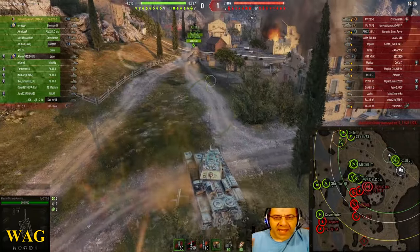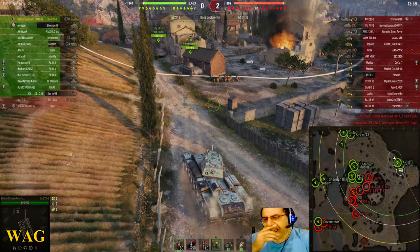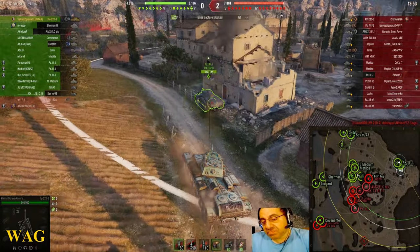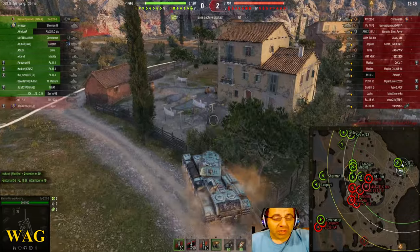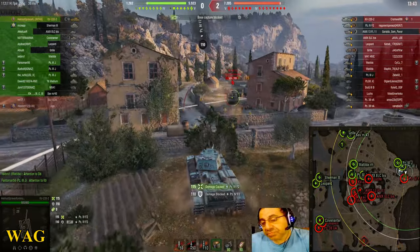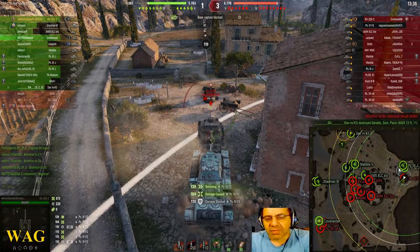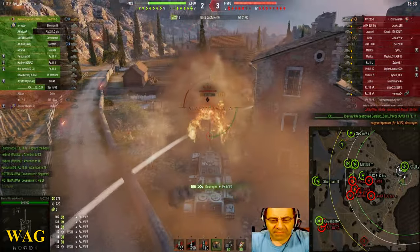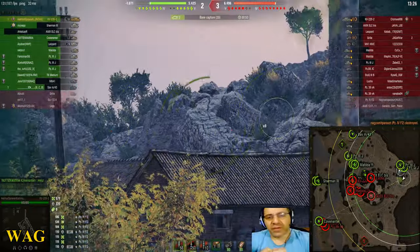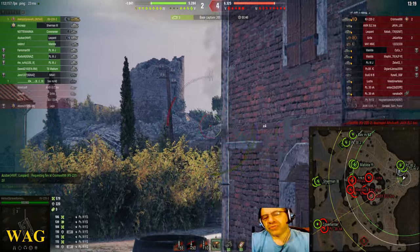Right at the beginning of the battle, the enemy Grille takes out the SU-122A. Was it a lucky counter-battery shot? Did the SU even fire? He comes here, leaves his position a couple of times, rams him a little — gives him some ramming love — and takes him out. This is the new tank Wargaming gave as a reward for veterans. It's just another Panzer IV H, remodeled and renamed.